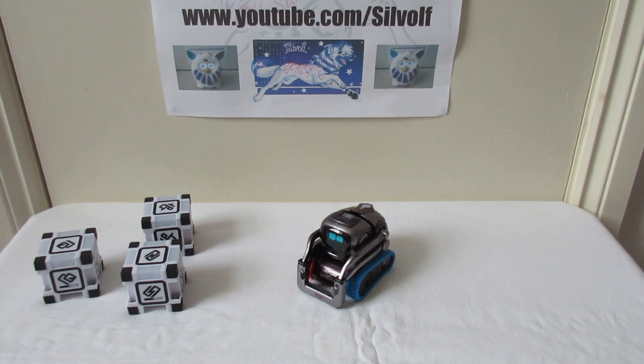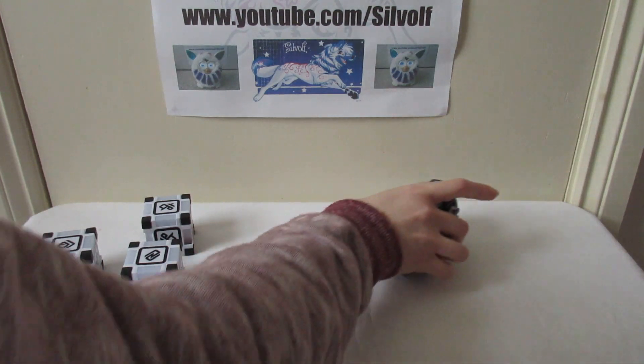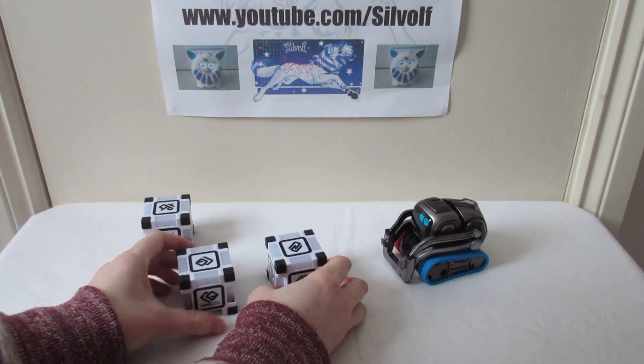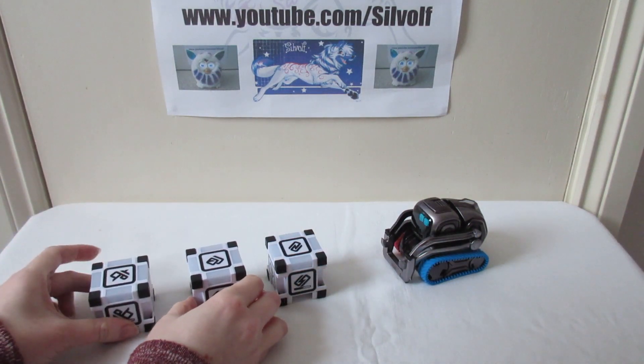For Laser Blitz, line up three cubes between you and Cosmo so Cosmo can see each cube. Once you tap the start flag, let Cosmo get set up and in position. Tap your cube when the laser gets to your side to bounce it back. First to five points wins. Let's have a laser battle — line up and connect three cubes in front of me.